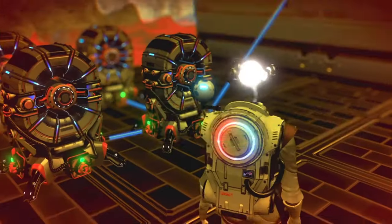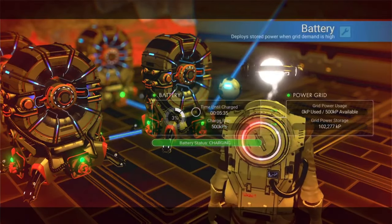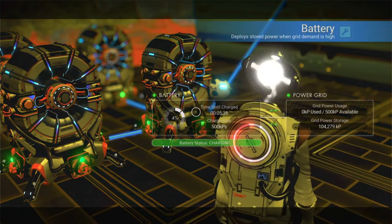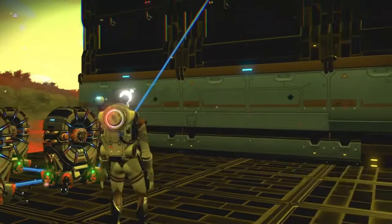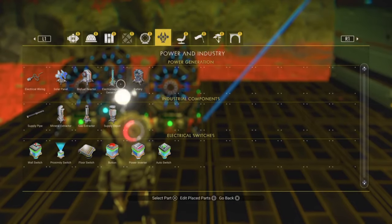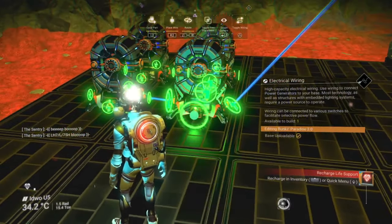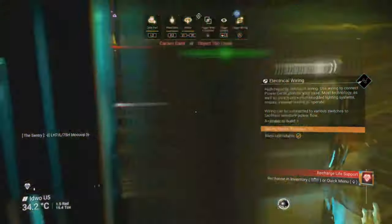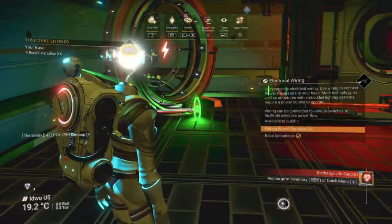Once you've got your batteries placed and charged you want to hook them up to technology components within your base, which requires some electrical wiring. Use the same method of connecting the batteries to technology components as you do connecting them to each other. You can walk through doors and go upstairs with the wires and they will end up going through the walls when hooked up — but we'll get onto wire hiding in just a moment.